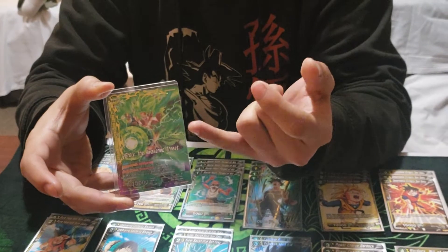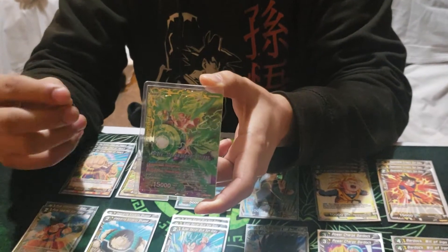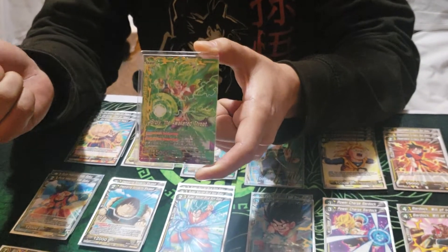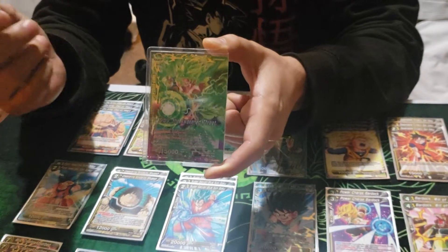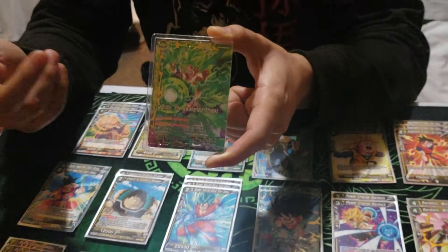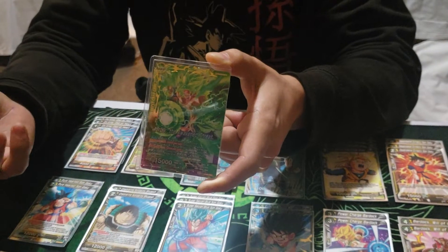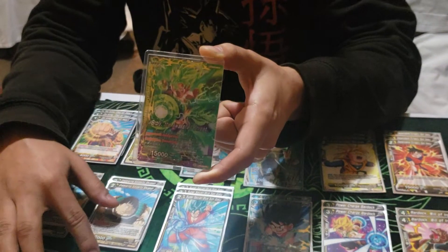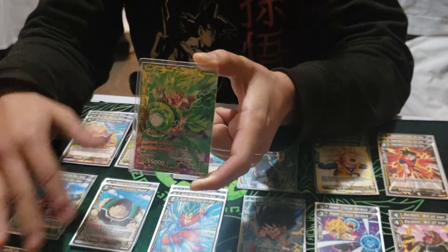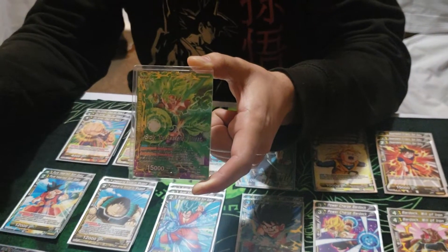Auto, of course, when it attacks, draw a card. The first activated main: you can choose one battle card the opponent controls and switch it to rest mode. So it's actually pretty good - like if they have blockers on board and they're gonna use them to stop an attack, just put them to rest mode. Or if they have one card they can potentially combo with, just rest that combo card and they're gonna have to take it. The second activated main, which I think is pretty much broken for a leader like this: you take a life and you can ready any card on your side of the board - it can be the energy, it can be the leader himself, or a battle card.